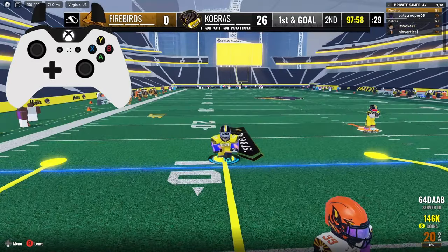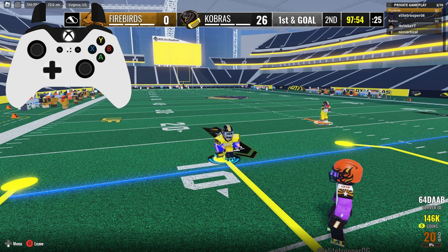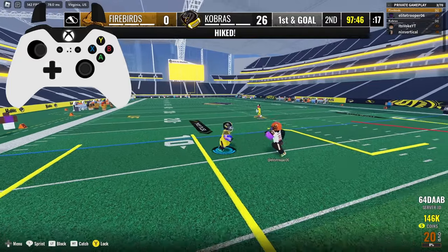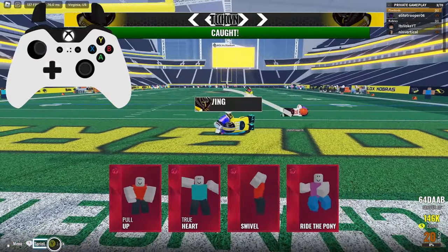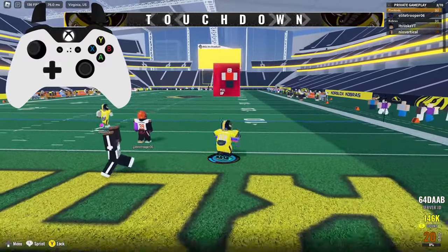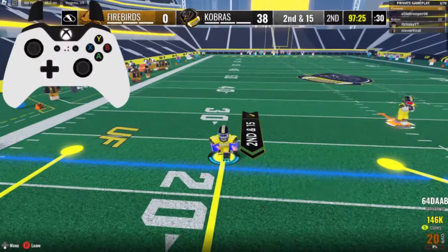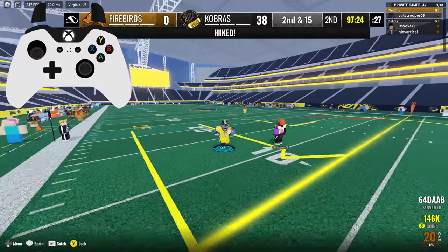Sometimes the quarterback makes mistakes — everyone does when playing football. You get wide receivers who don't catch the ball, and quarterbacks who throw it way too high or way too low. In this clip the quarterback throws it way too low. If that happens, just dive in the angle where he throws it. You have to be fast with it — dive, don't just sit there and click, because sometimes you might miss it. Also don't jump, or you'll definitely miss it.